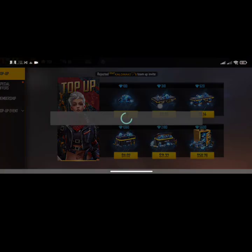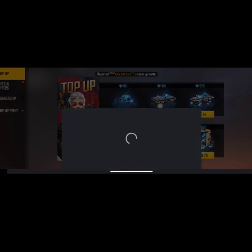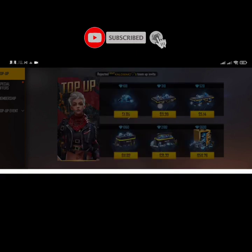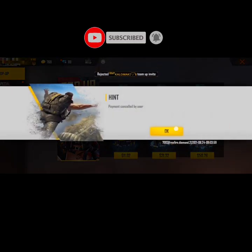So I'm going to purchase the 300 diamonds option. Here you can see it shows $3.30, but the actual price is $2.99. With the two dollar credit from Google applied, the actual amount I need to pay is $0.99.